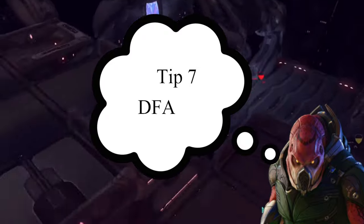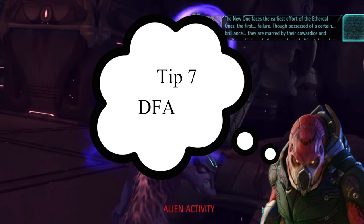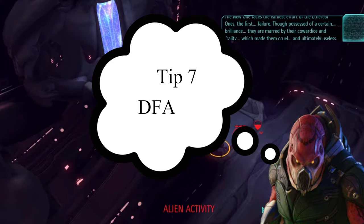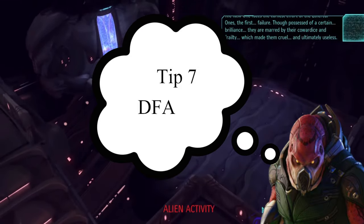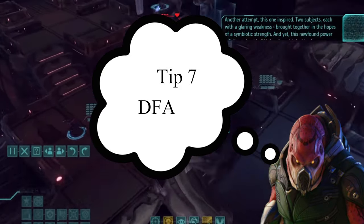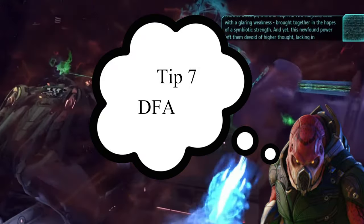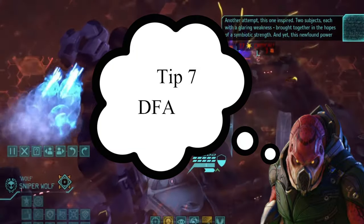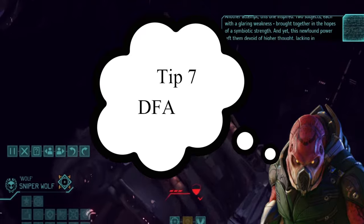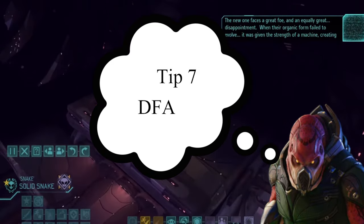Tip number seven: Death from Above. This specifically addresses the Darklance sniper rifle, but also any Ranger or Grenadier that rolled Death from Above. It's a great ability because when an enemy is on lower elevation, it refunds the action cost of the shot — at least one action. However it never refunds two actions, so if you have a weapon that kills in one action and enough ways to reload, you can chain kill. Pro tip: use your comrades to soften enemies up first.